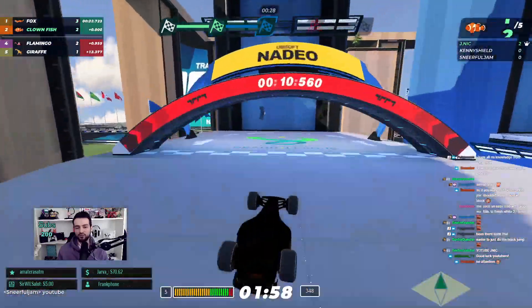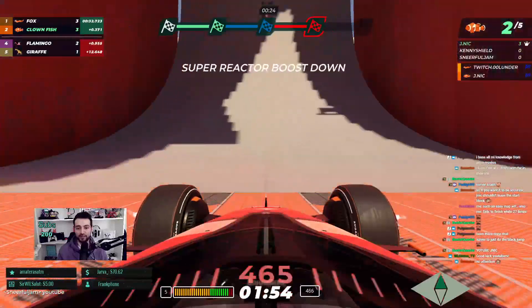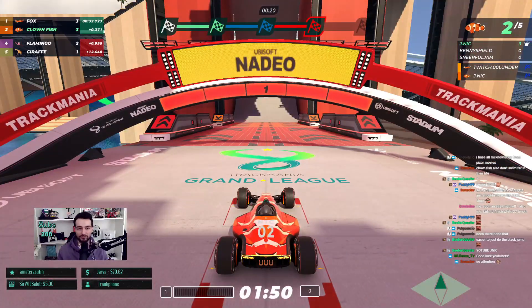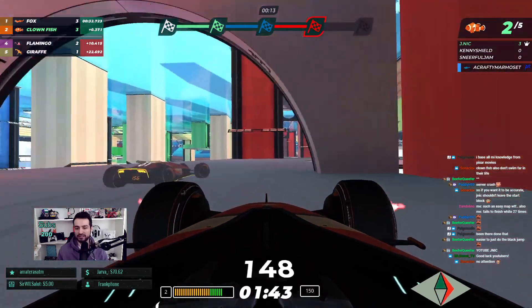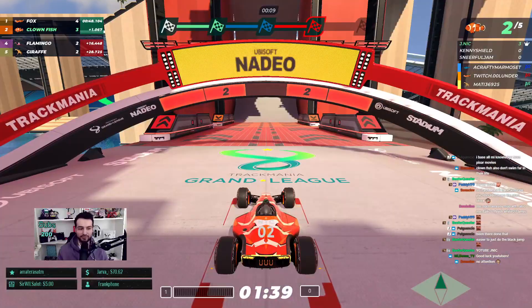Turn before you are at the top of the hill. For the red section, what is really important is that you turn before you think you have to. I'm gonna replay it and drive slow. This turn right here, you wanna go really close to the inside. And for this turn down here, you wanna go pretty outside.